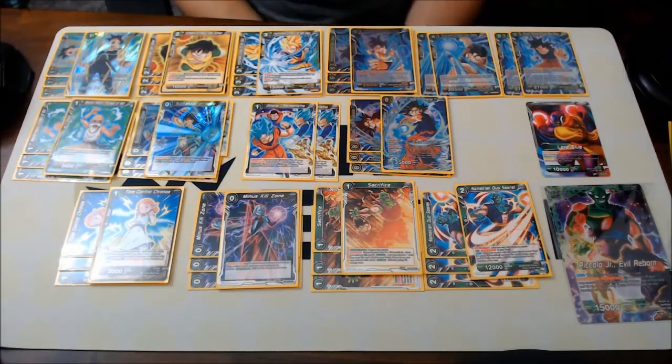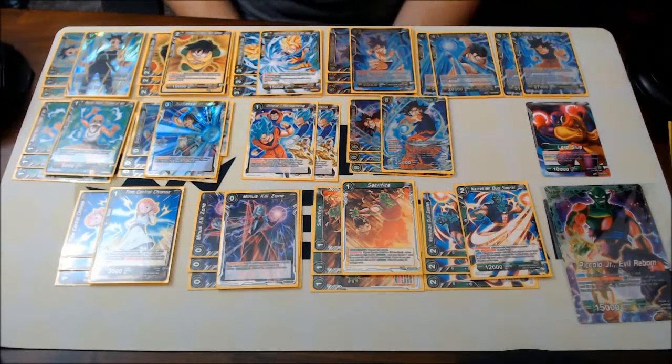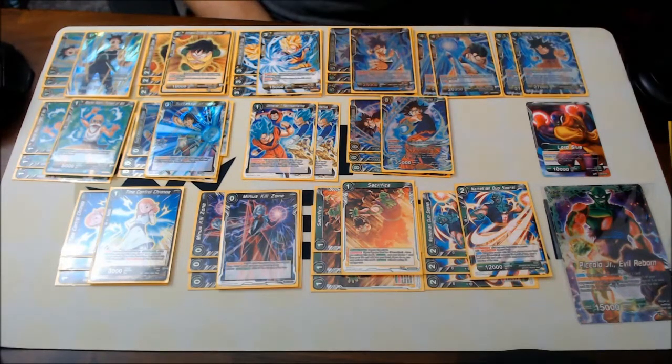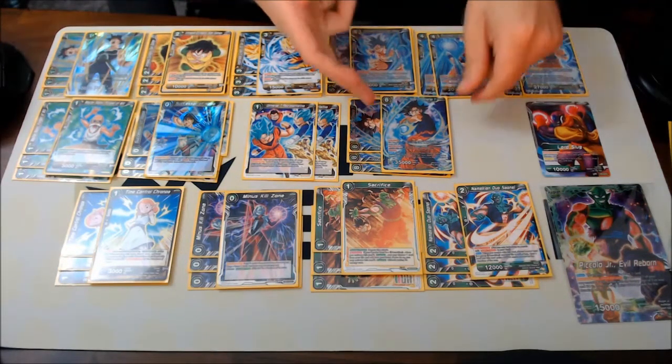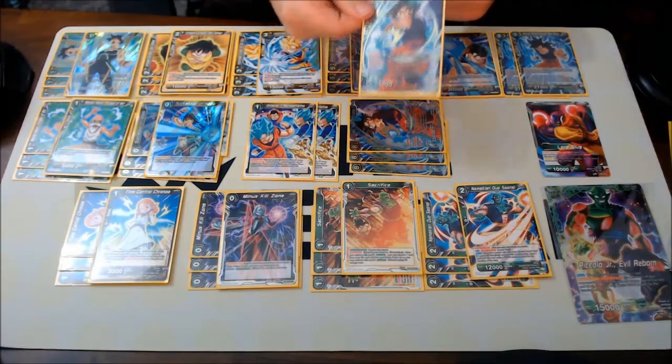Hey everyone! It has been a while since I've made a deck profile with actual cards, but set four is out. I opened my boxes, got pretty happy with what I got, and I know the last deck profile I made was kind of like this, and I just wanted to make an updated version after all the testing I've done. The idea of this deck is just to get him out — we have a green leader.